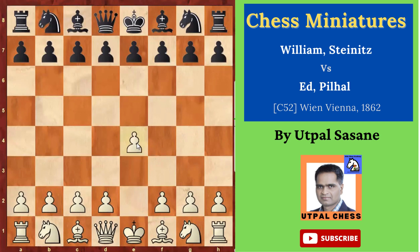Staney starts with e4. His opponent plays e5. Then Nf3, Nc6. Bc4, Bc5. Italian opening.